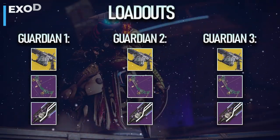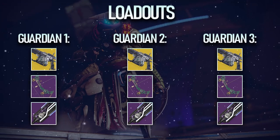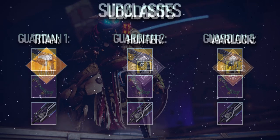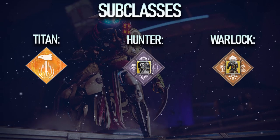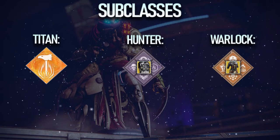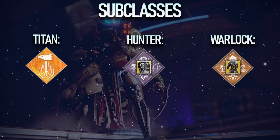Loadouts for Exodus Crash consist of all three players running Arbalest, a bow of their choice, and a sword of their choice. I highly recommend Falling Guillotine with Relentless Strikes and Whirlwind Blade for the sword. Titans want to run Bottom Tree Hammers with an exotic of their choice, Hunters want to run Bottom Tree Void with Omnioculus, and Warlocks want to run Well of Radiance with Phoenix Protocol. For mods, Passive Guard is a must here, and I highly recommend Arc Resist as well if you can slot it.